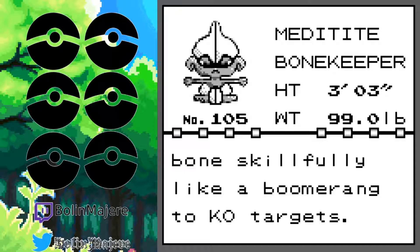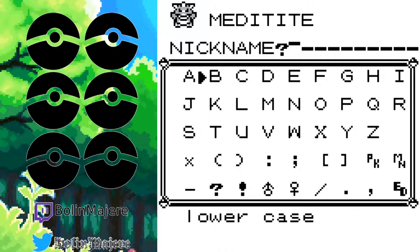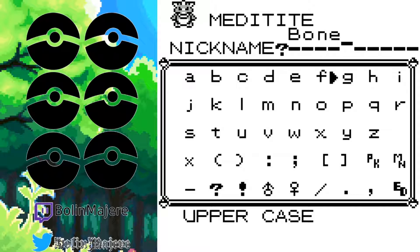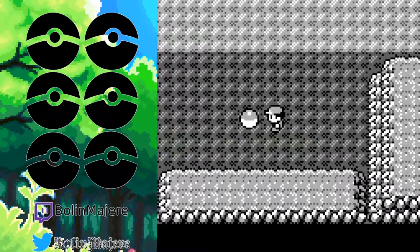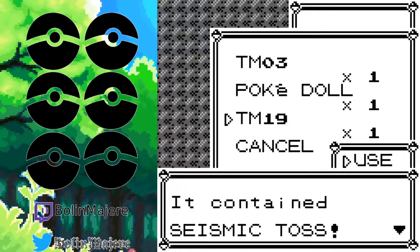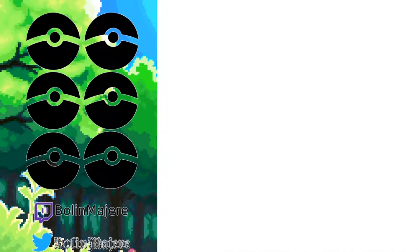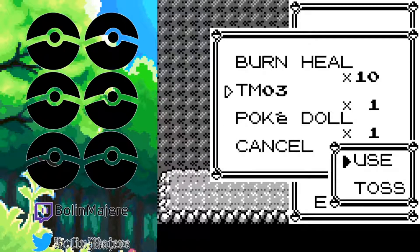Bonekeeper — no, that's for Cubone or Marowak or something. Nickname — I'm going to call him Boney. Seismic Toss is a move that does the exact same damage as the level of the Pokemon using the move. So technically it's not an amazing move, but I am going to teach it to Boney — number one, it frees up space.